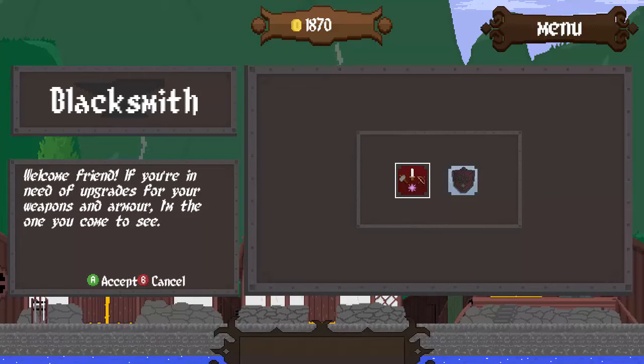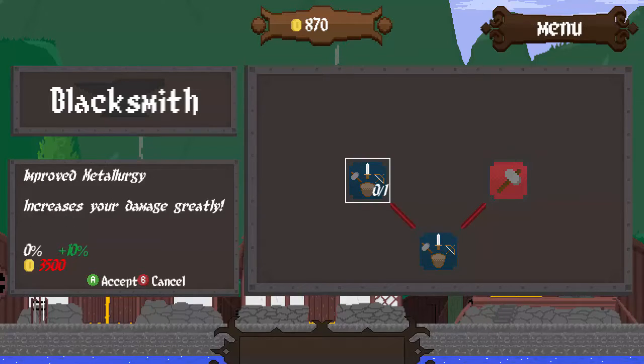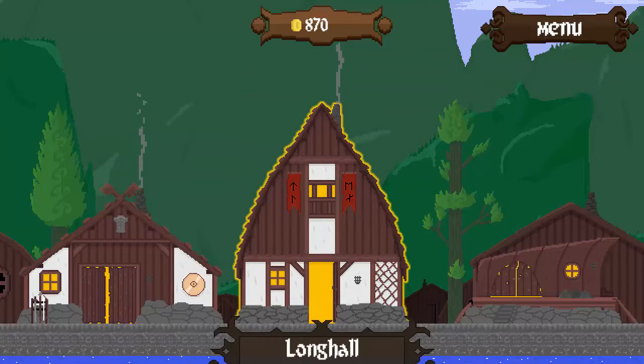Got a weaponsmith. If you're in need of upgrades for your weapons and armor, I'm the one to see. Improved combat. Improved magic dealt by all classes — we'll take that. And that's going to be it for our upgrades, it looks like. We've got 870 left. Can we do the same for our armor? No, we cannot.